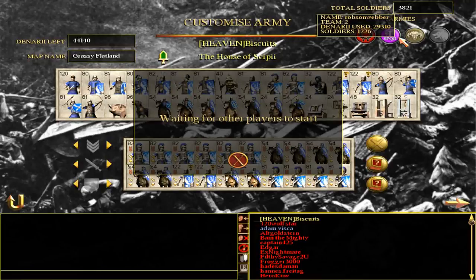Hey guys, welcome back to Biscuit's Total War. This is Biscuit giving you another tactics and tips video. Today's tactics and tips video is to show you how to actually work out where the opposition has deployed before you start the battle. When you start a battle you can see where you're deploying your troops, but you can't see where the opposition has deployed until they click start. Hopefully this will give you a little bit of an upper advantage.